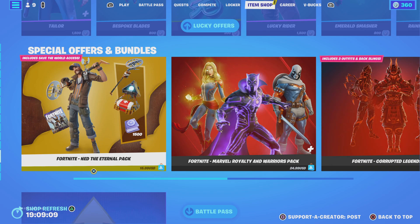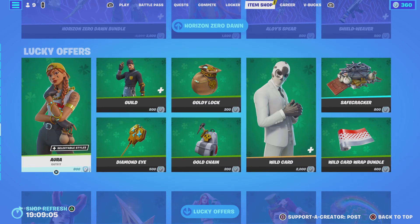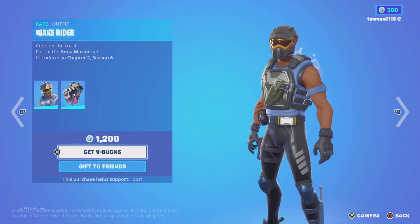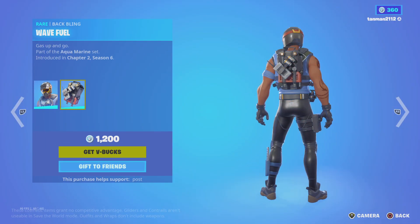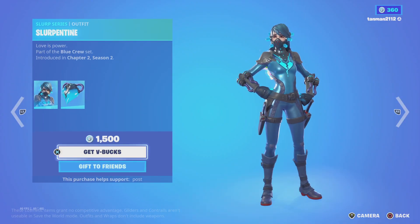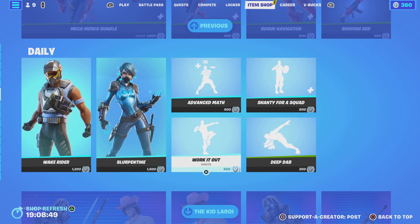Yo what's up, and we are doing another item shop review. We're going to speed run this. We have all the St. Patrick's stuff — we have Wake Rider, which I've never actually seen, and his wave feel. We have pin tight, whatever, and blue heart work it out.